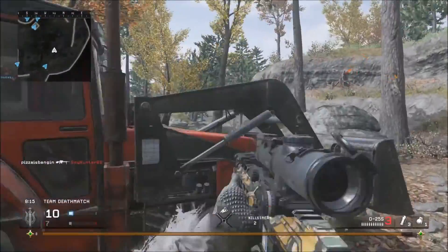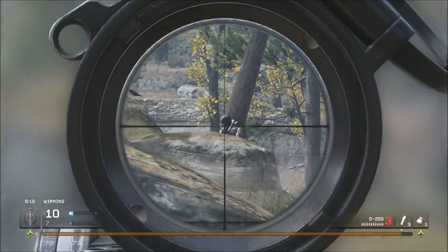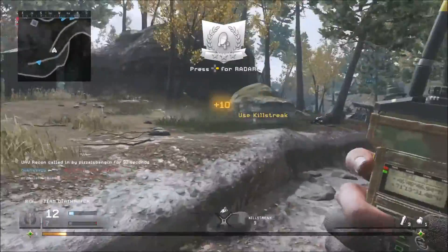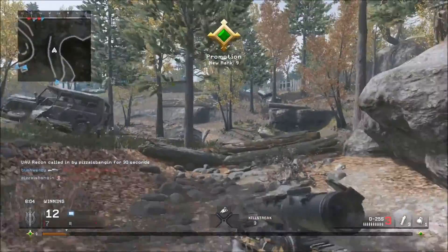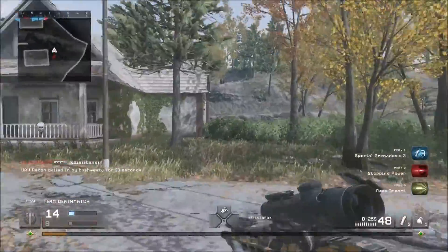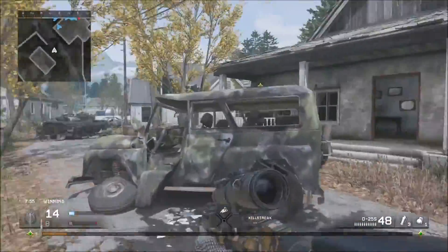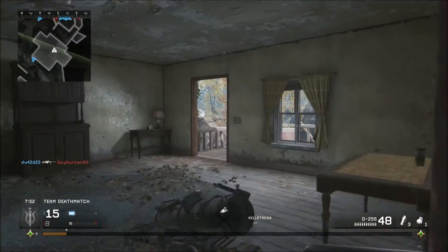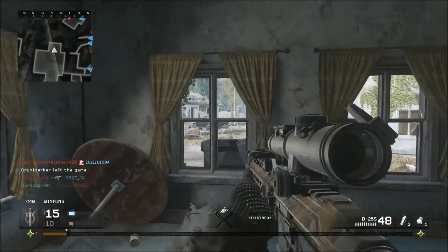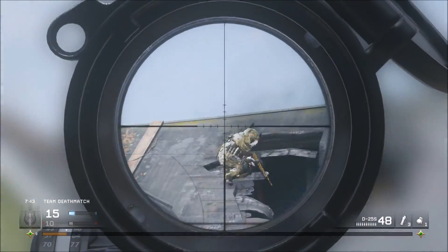Unless you have the M40 with stopping power and a ACOG scope — you can one-shot people with juggernaut with that. Nice quick little headshot. This map is great; I'm actually shocked that a lot of players aren't sniping. There are about three people I'm dealing with, but I see someone on the roof — got them.